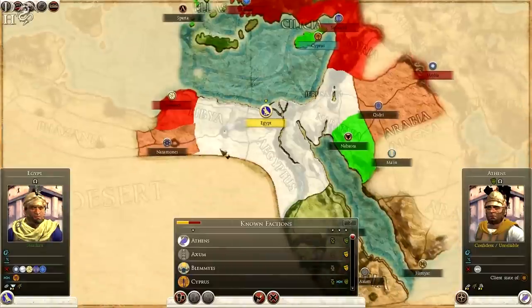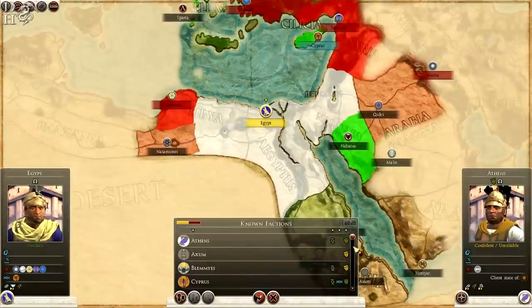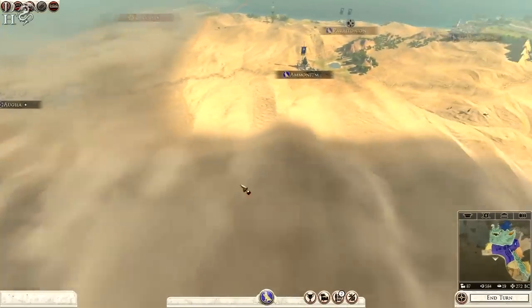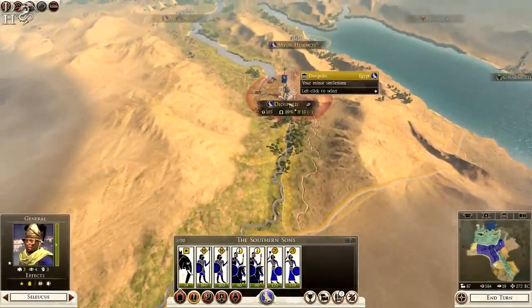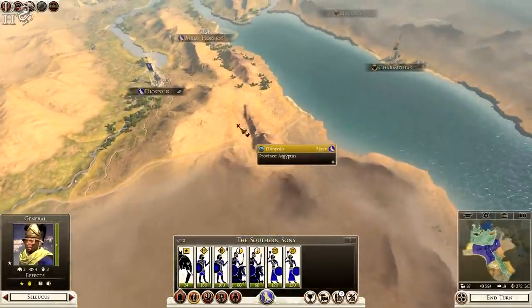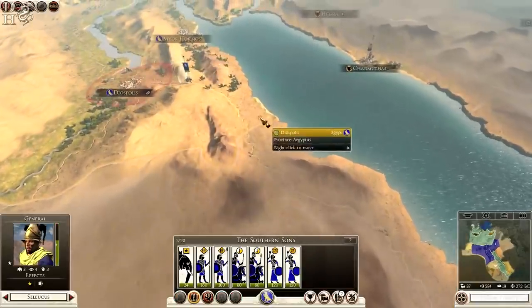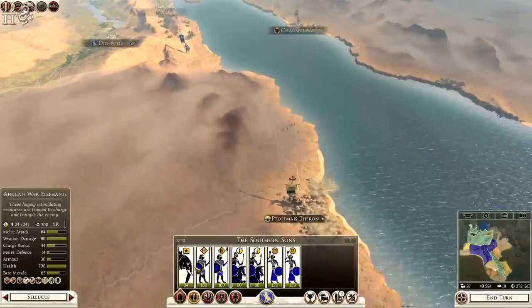Let's have a look — Libya, Nassamonez. They only got the one settlement I think, haven't they? We'll take them out as well and take all of Libya, just for the sake of it, just for the sheer spite of it all. Right, this army, we can now move south. We're gonna move across the road. Come out of Deospolis. We might have enough with this army, the Southern Sons, to do damage.